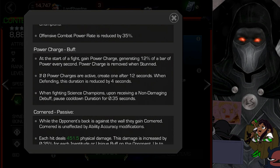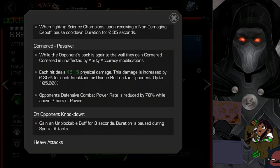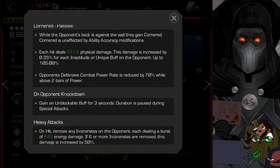Every 12 seconds if you're facing something like Buffet, this could be an annoyance. When defending, the cooldown duration is reduced by 4 seconds, making him an annoying defender. When the opponent's back is against the wall and they gain the cornered debuff, each hit deals extra physical damage increased by 0.35% for each ineptitude or unique buff on the opponent, up to 105%. So if you corner a champion with a lot of buffs, you're going to be doing a lot of damage.